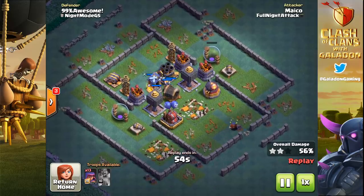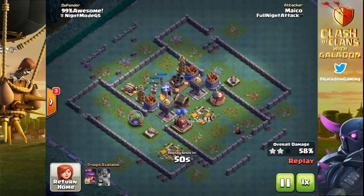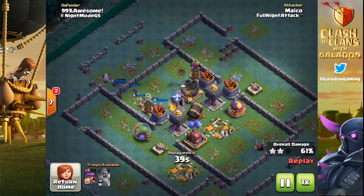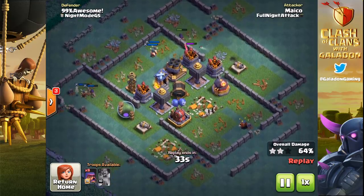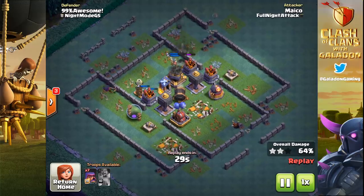He's got 13 archers remaining. The key to this attack, although it's not super exciting, is patience, planning, and precision. You need to know where those archers are going to path. There was another P in there — patience, precision, planning, pathing, punching through a wall perfectly — taking down the village.